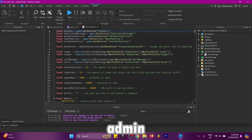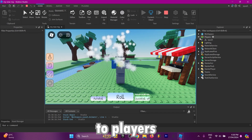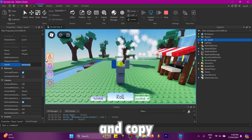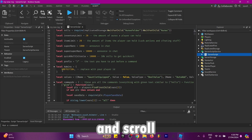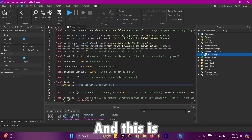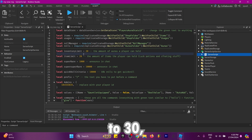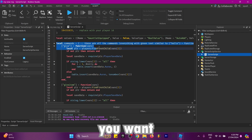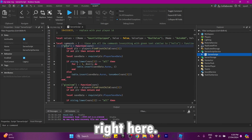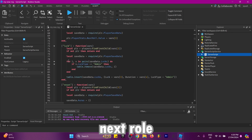To give yourself admin commands, load into the game, go over to players, click on your username and copy the user ID. Stop the game, go into server script service, server script, and scroll down to the admins — replace the placeholder ID with your ID. This is also where you can customize everything, including the inventory limit, which you could set to 30, 40, 50 or even one. You can see all the admin commands listed: slash give, slash give item, slash next roll, luck, and reset.